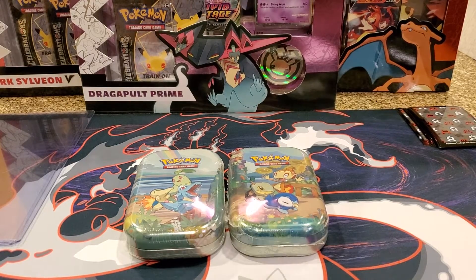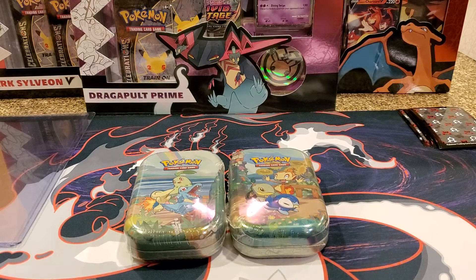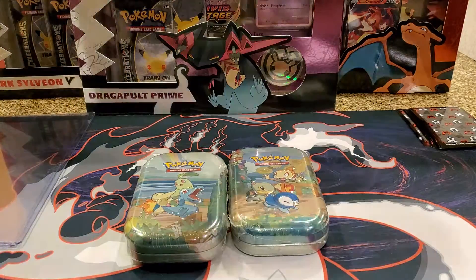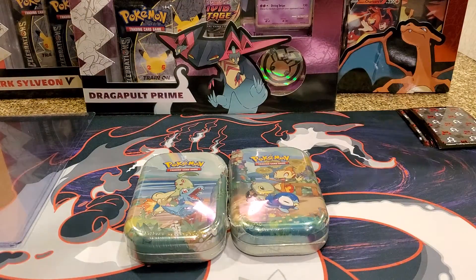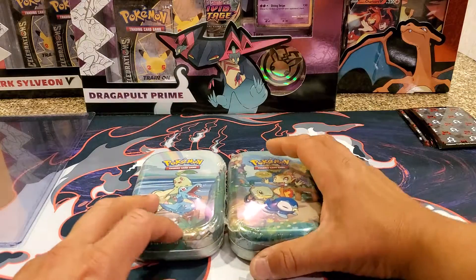Hi guys, Armas here with another unboxing video. This is part two of the Pokemon Celebrations 25th anniversary. We were able to pull two Blastoise in the last one, so that was pretty nice. I have two tins — we'll save one for last because it's really cool. We have the Pikachu V Union, a Dragapult Prime, a Dark Sylveon box, and the Lance's Charizard. We'll start off with the tins and then move on from that.